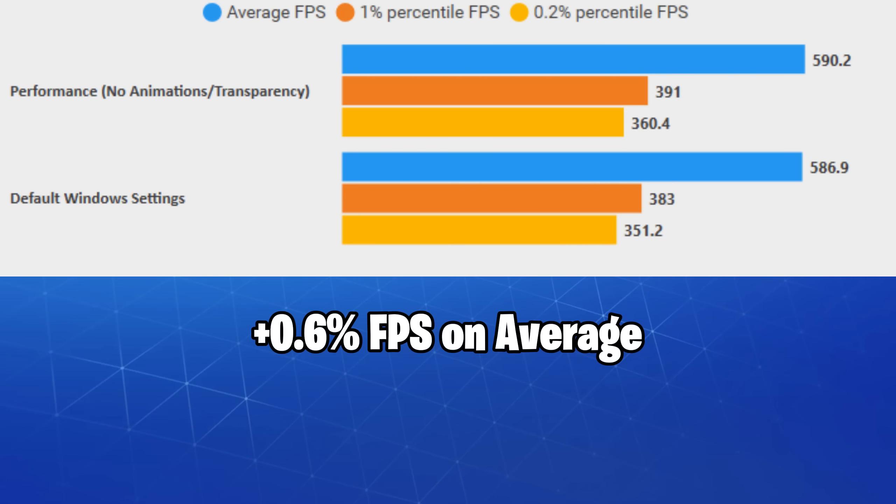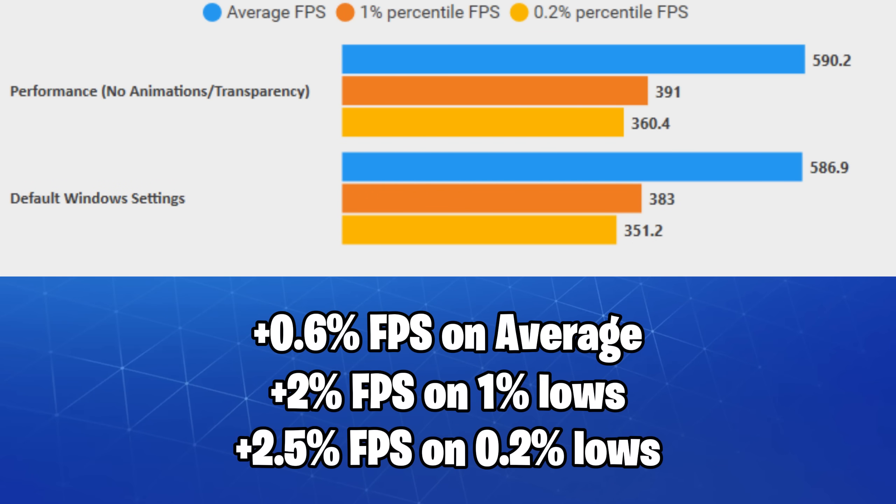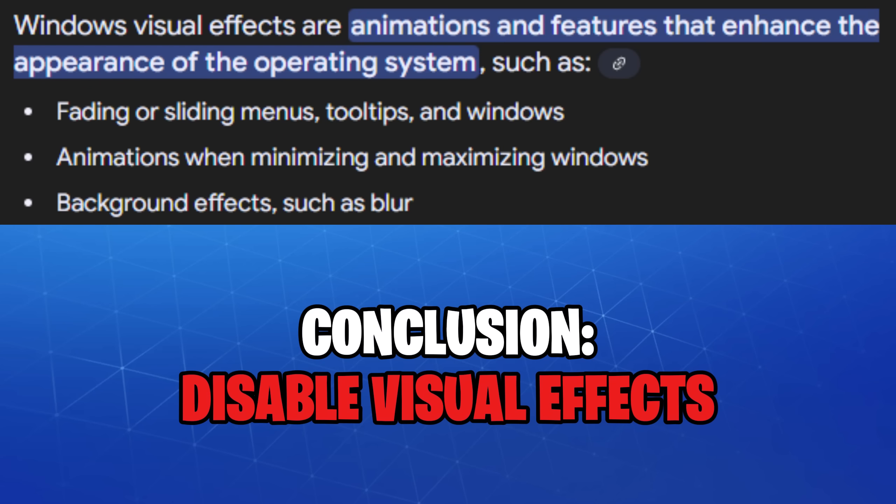Disabling visual effects like transparency and animations in Windows did give us a slight FPS boost of 2% on the 1% lows and 2.5% on the 0.2% lows. I'd recommend disabling these effects.